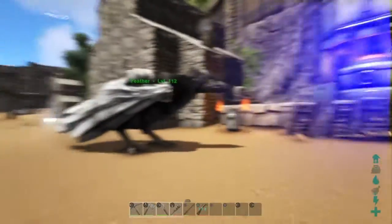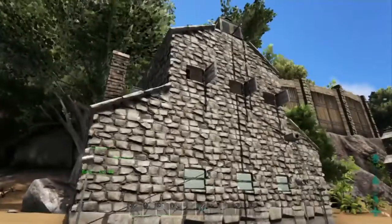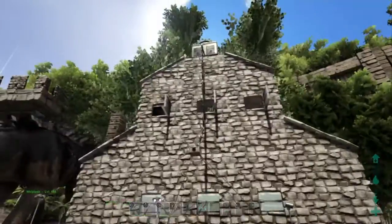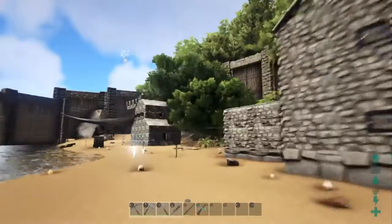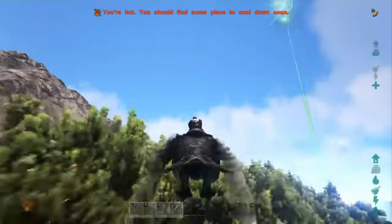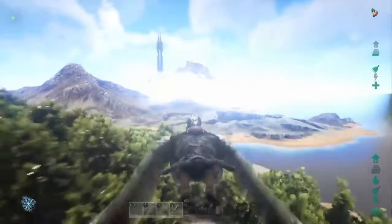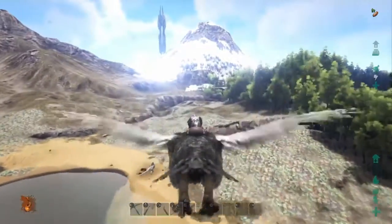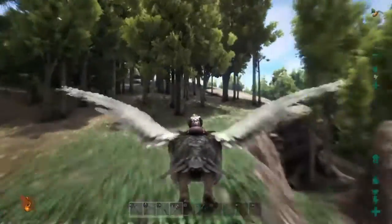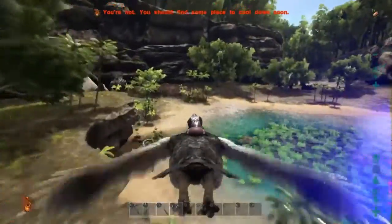I'm just gonna continue on from the ARK series with building tutorials and stuff like that — so why not start with this little house right here that I made. I'm gonna fly to a location and make another house that looks kind of like this one. Before I get there, if you don't want to break your game really bad, don't set movement speed up to like 700% or above, because stuff doesn't load in as fast as it needs to when you do that.